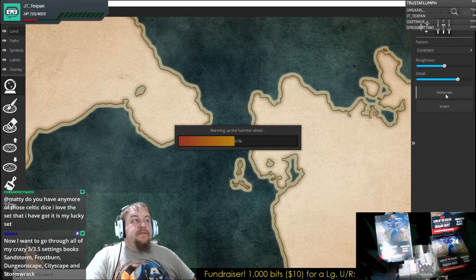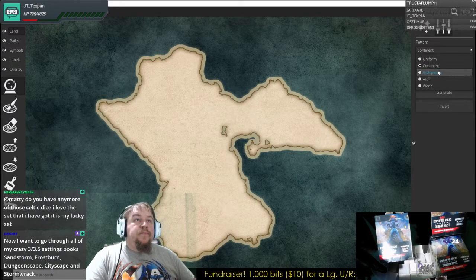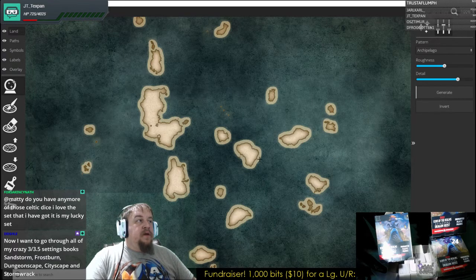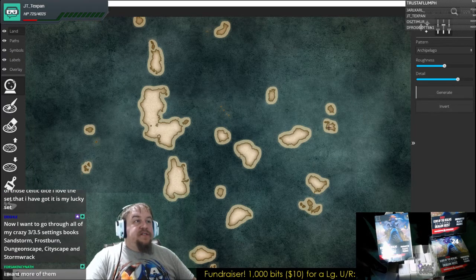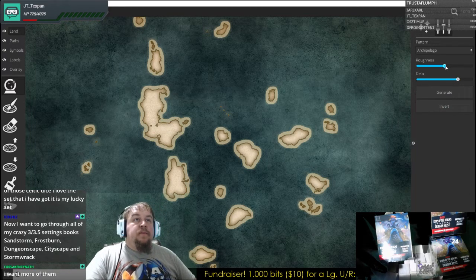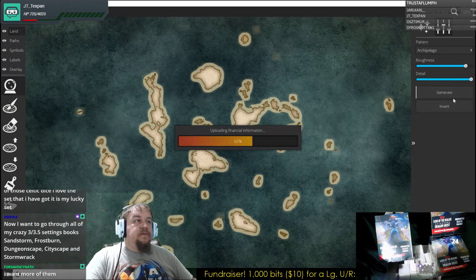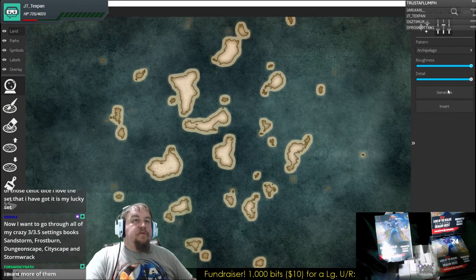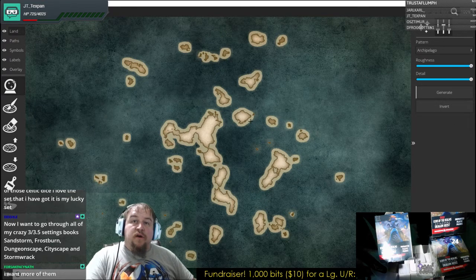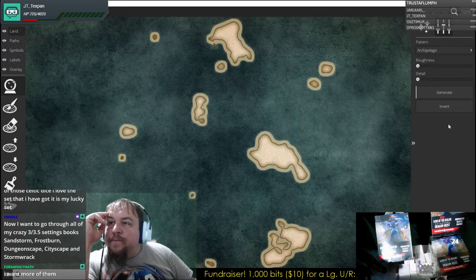Here's a continent, just sort of floating there on its own. An archipelago, which might end up working out for what we want here, right? Because this would end up being the confederacy of sorts. We don't have to have all this water because there are tools we can use to manipulate the land. We can swap or change things up. See if we crank it all the way up, we're getting a lot more.